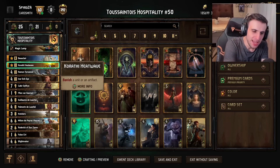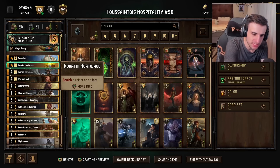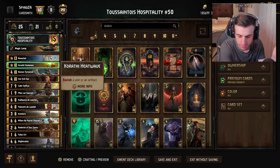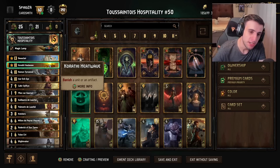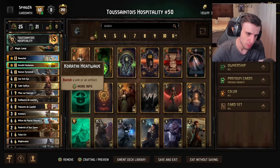Heatwave is in this deck, though you could play Leo or Vilgefortz instead. I was playing Heatwave because I was a little scared of a Foglet deck I saw popping around — so in case it was a Foglet deck, you have Heatwave to banish their location so they don't get value from their frost. But you can swap it out for Vilgefortz, Leo, or even Yurden, though Yurden has a bit of anti-synergy in this deck. Any other tall punish is fine.